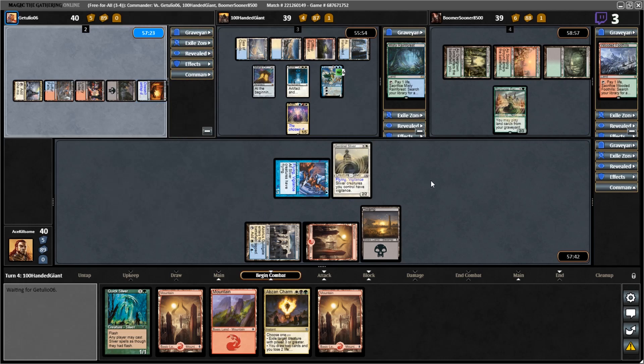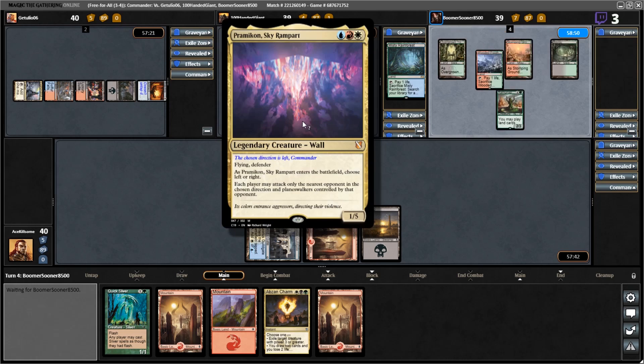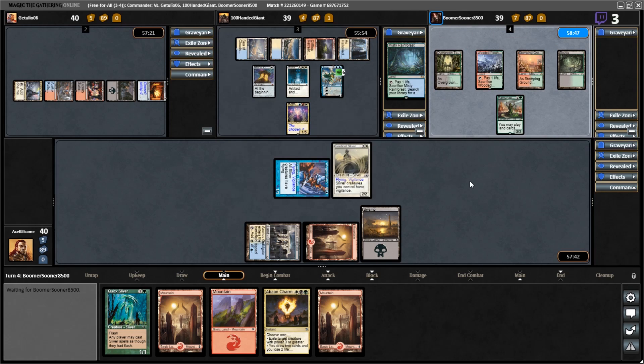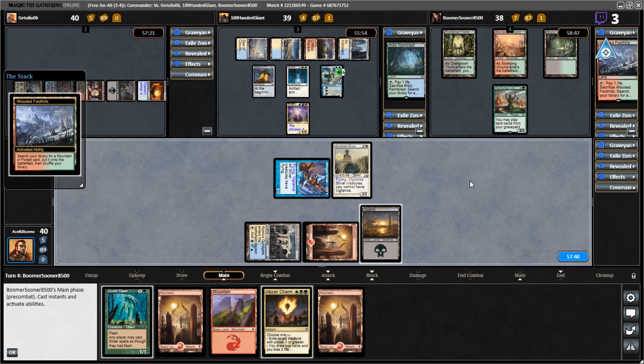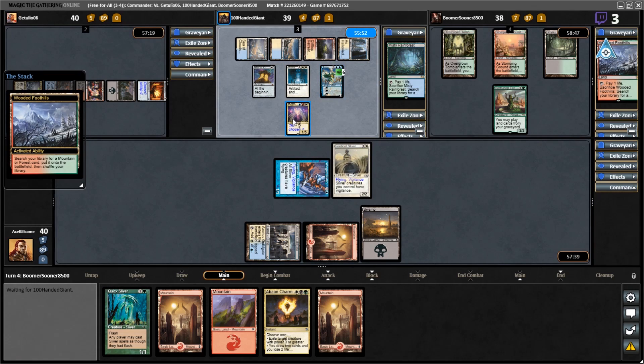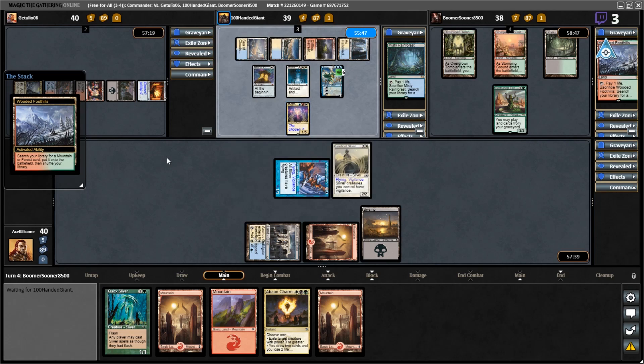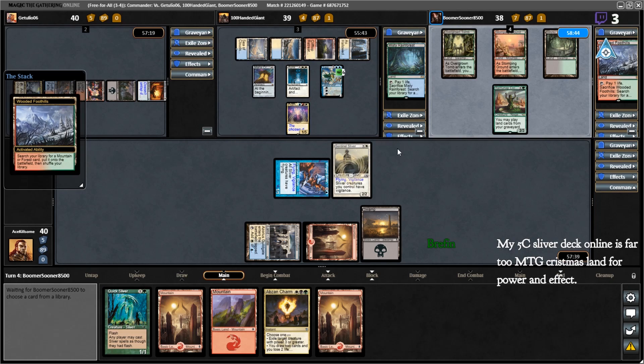It doesn't untap. All right, now we're going this direction — is that what's going on here? No, okay, you're just attacking in that direction. The chosen direction is left, so I can only attack this person. I mean that's fine — I only have to kill this person to get to this person.